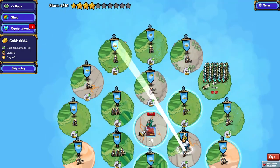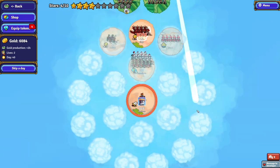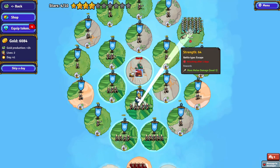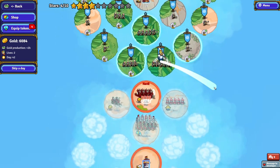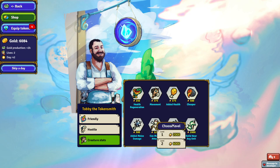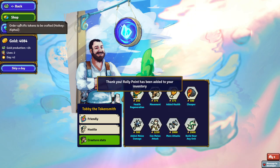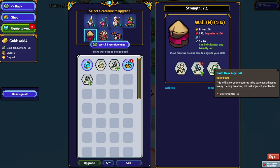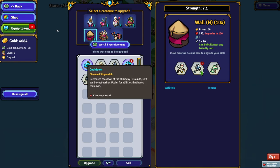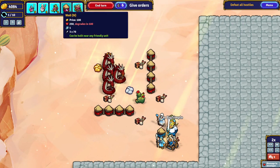Now we've completed almost everything on this side of the map. Our ultimate goal is to get down here because there's a final boss down here we need to defeat. Every time we take a turn, that's going to reduce turns until attacking, so we're going to start losing farms over there. It's kind of a blow, but there's not really much you can do about it. We could buy this and put it on the wall so that we could build walls around units right away — that seems broken, but maybe it'll work.